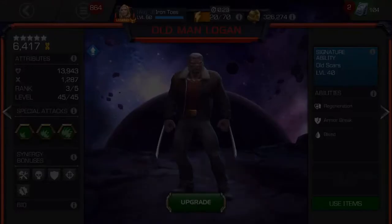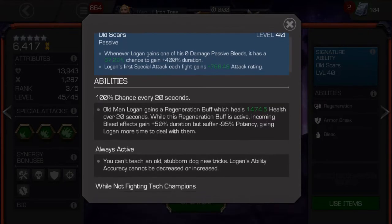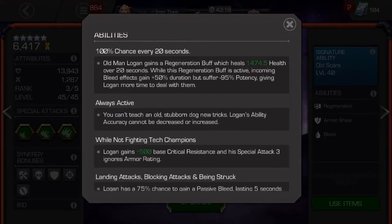As far as his abilities, his new awakened ability is that he has a chance to make his passive bleeds last 20 seconds instead of 5, which is nice. And his first special attack of every fight gives you a nice attack rating. So depending on the fight — if it's a longer one — try and hit a special 2 for those critical bleeds. He also gains regeneration every 20 seconds: about 1,474 health, which is about 10%. And while he's regenerating, he takes far less bleed damage.